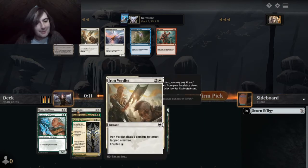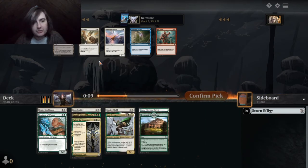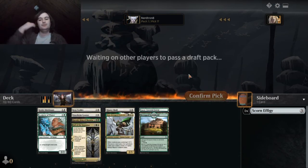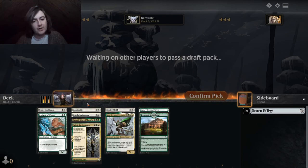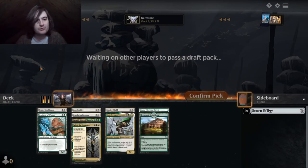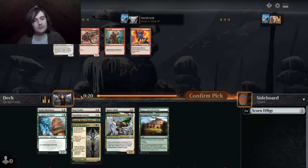Power. Iron Verdict — kind of trash. I'm just gonna take the 2-2 with flying. Sorry, Iron Verdict isn't trash — having a second one, I think, is trash. It's conditional removal. Trash compared to the 2-2, at least.